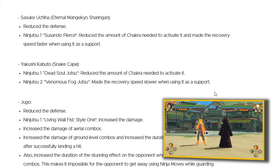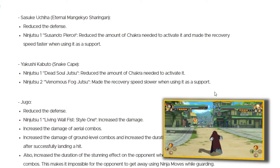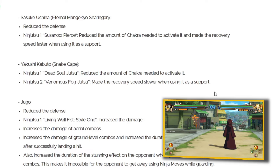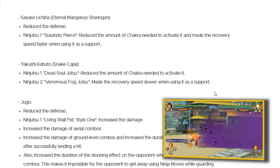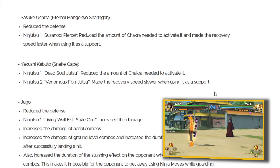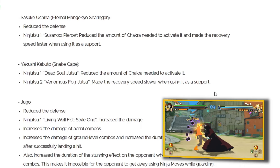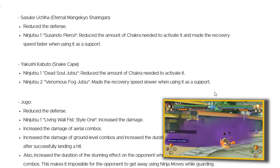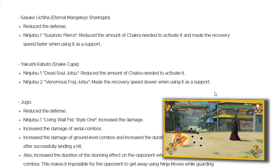Kabuto Yakushi, the snake cape — this is the Kabuto I use the most. They've buffed his Dead Soul Jutsu by reducing the amount of chakra needed to activate it. However, they've nerfed his second jutsu by making the recovery speed slower when using it as a support. This Kabuto has honestly gotten away with it — he's gone under the radar with that venomous fog jutsu. Not only does it poison your opponent, it covers a decent radius in front of Kabuto, and on top of that you can follow up your attacks from it.